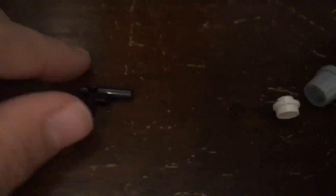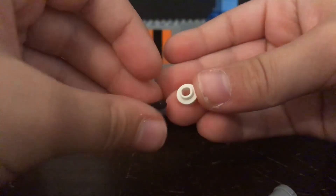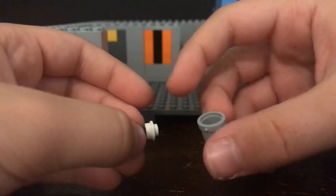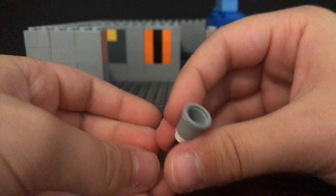I'm also gonna show how to build this — it's very simple, only three pieces. So you take this piece, there's a weird hole in the thing, and then — hold on, I'm putting my camera in the stand — you take this piece and put it right on the end. Then you take the Minecraft bucket and put it here, and then you're done with that.